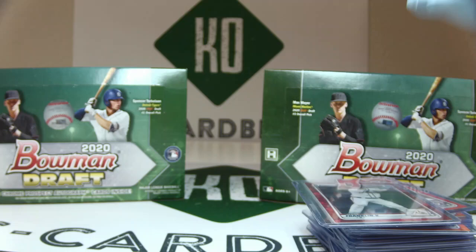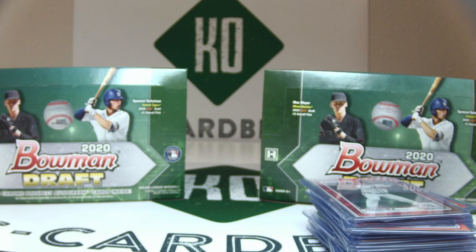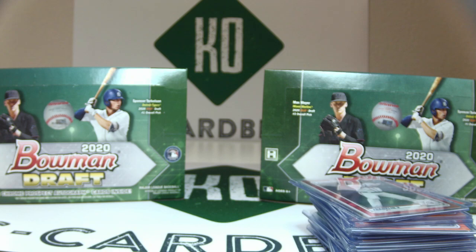We also have Nick Gonzalez and Garrett Crochet jumbos. These are both out of 99. We hit two jumbos out of the 24 boxes, both numbered out of 99. I do not have the proper top loader at this moment, but hopefully I will have that by Friday so we can get these in the mail.